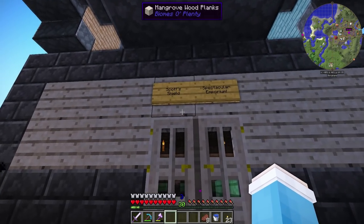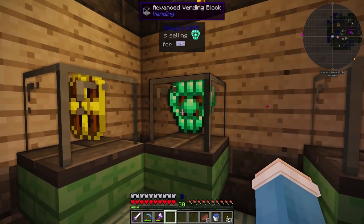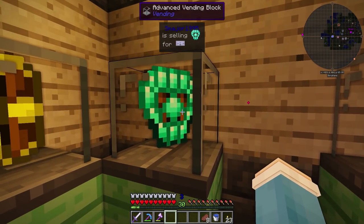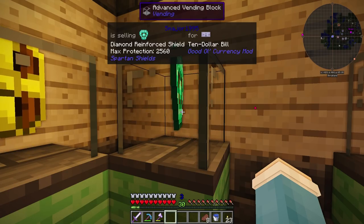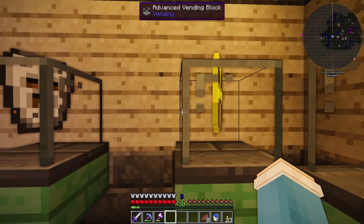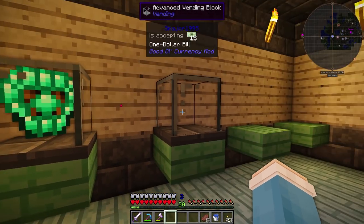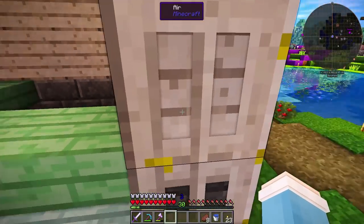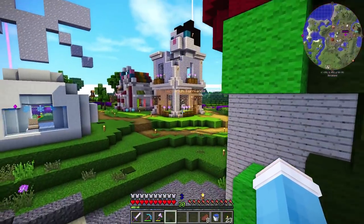This one is Scott's Shield Spectacular Emporium. Oh, I think we have these in one life too. I'd actually like to purchase it — how much is it? It's $10. I think I'm going to purchase it because I don't have that many diamonds. I may also purchase that because it can come in handy when doing dungeons and stuff. So that's pretty cool.